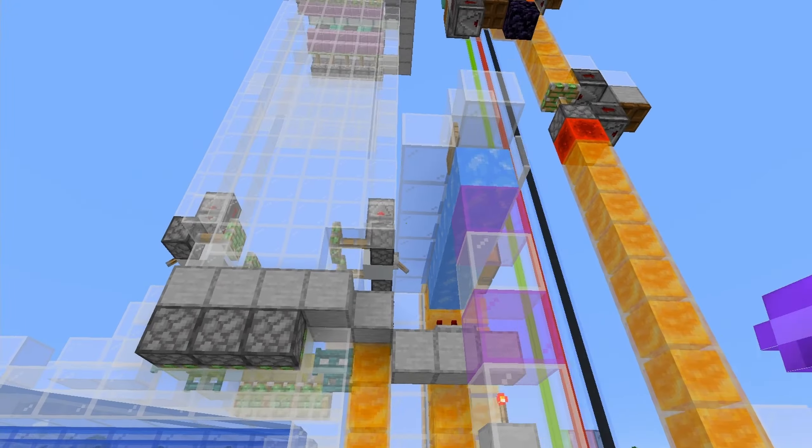We've already started our bubble column and water stream right here, so we're just going to come in line with this. I'm going to build up six blocks in total, place down a blue ice block, and then run this out 27 blocks in total.